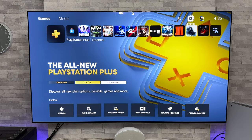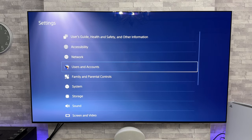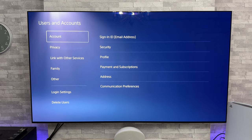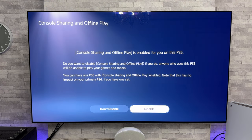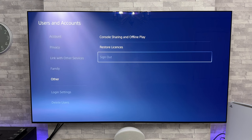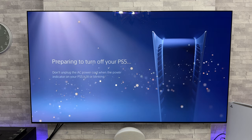Now that everything's copied off and because I'm going from one PlayStation to another, what I need to do is go into settings, down to users and accounts, then down to other, then console sharing and offline play. We can see console sharing and offline play is enabled, so because I'm swapping over to the other PS5, I'm going to disable this one. I've also gone ahead and signed out of my PlayStation account. So now I'm just going to power off the PS5 and unplug the SSD.